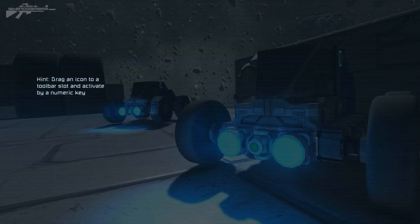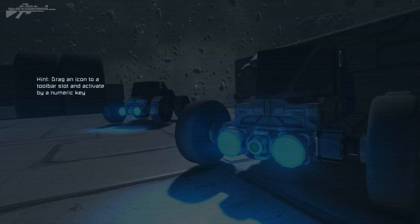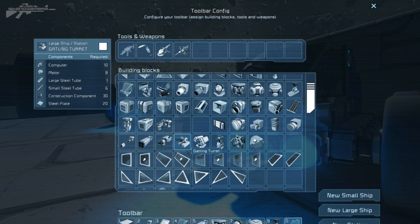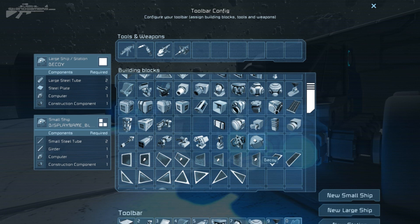Now if we go into our inventory we can see what is going on. The first thing is we've got some new operational features. We also have large ship rocket launchers that now work. Gatling turrets now lock on automatically to targets, as well as the interior turrets. We're also greeted with two new blocks: the decoy block and three new wheel types.